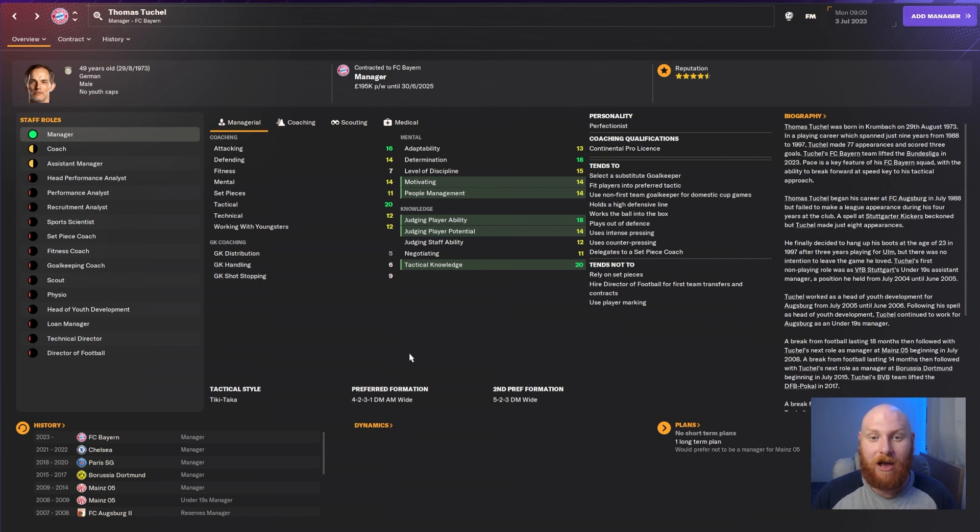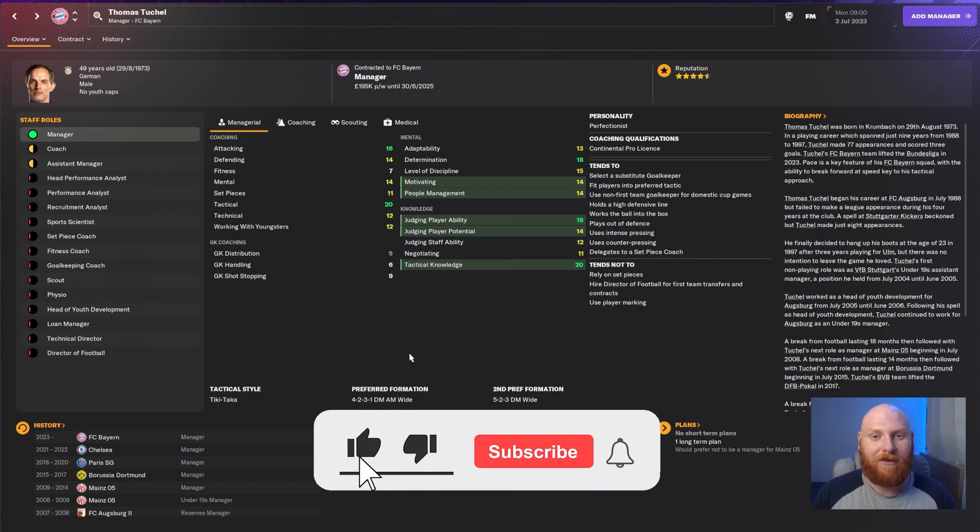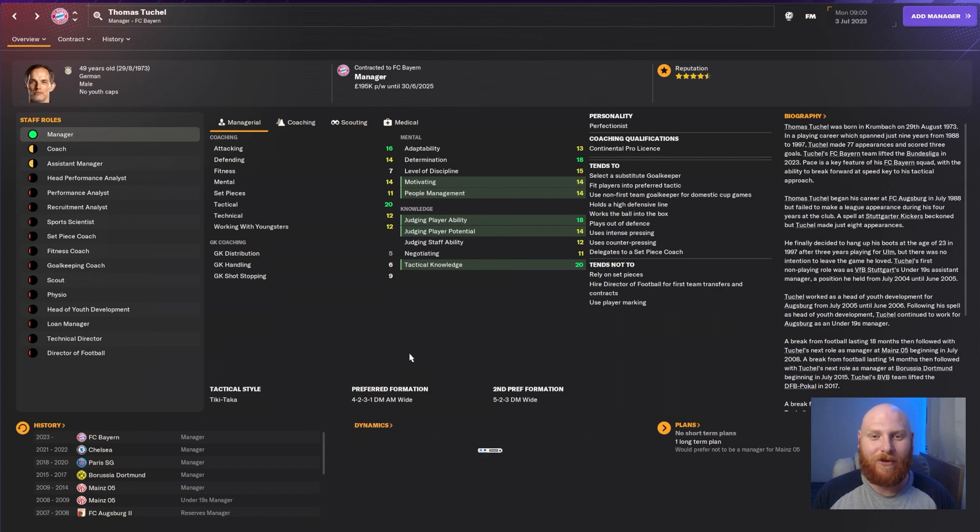There are many more names you can change — for example, Brazilian teams are all known by three-letter abbreviations, so it'd be nice to change them to their official names like Santos and Palmeiras. It only costs £6.99 and it really takes your FM experience to the next level, with plenty more things you can fix including transfers. If you liked the video, hit that like button, and if you're new here, hit subscribe — thanks for watching!